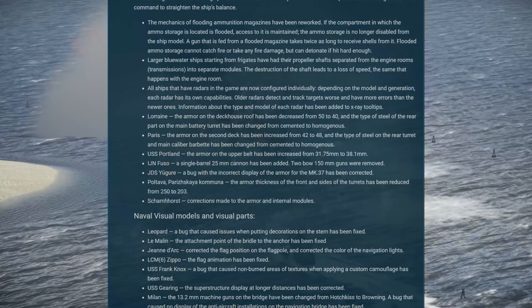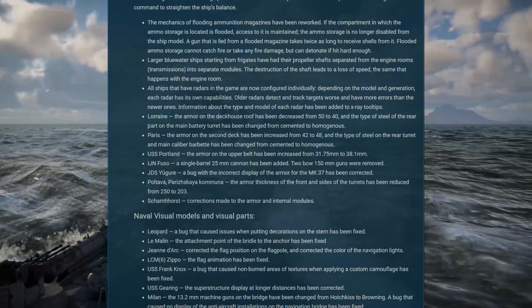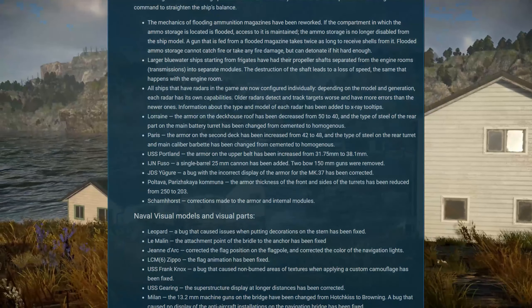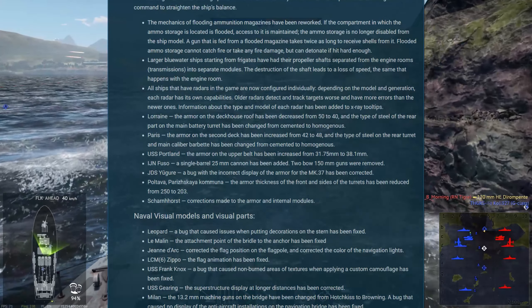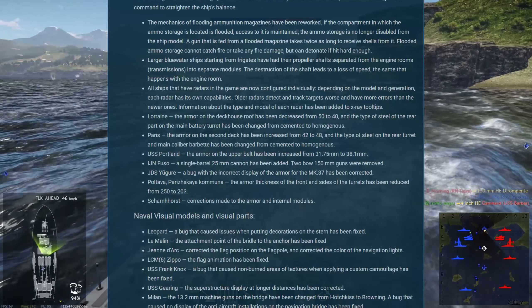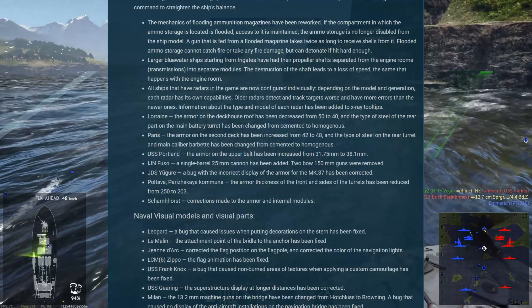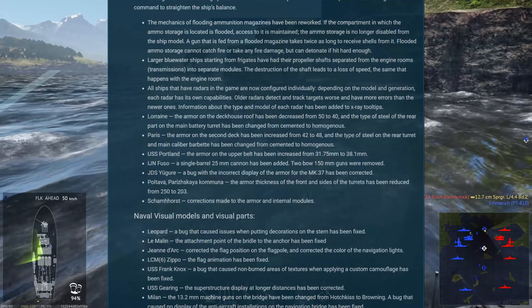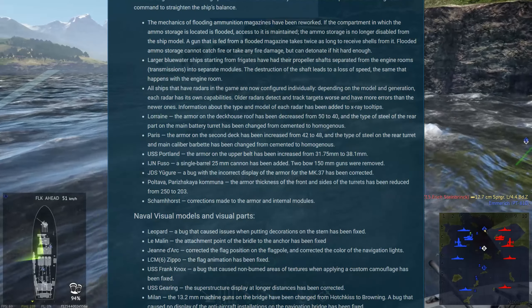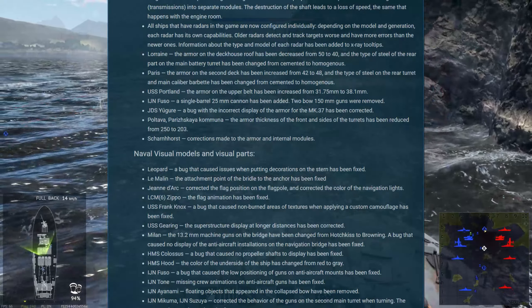There have been some changes to armor schemes: the Lorraine has a decrease in the deck house roof, the Paris has had some changes, Portland has had armor increases, and Fuzo has had its guns changed. There's a bunch of changes and I'll leave a link so you can read them. Notably, the Poltava and the Parushka Communa will have their turret front and side armor decreased by 50 millimeters — a 20% decrease. There's also a super vague post about the Shan horse saying there have been some corrections to its armor and internal modules. If you know what that is, let me know in the comments.